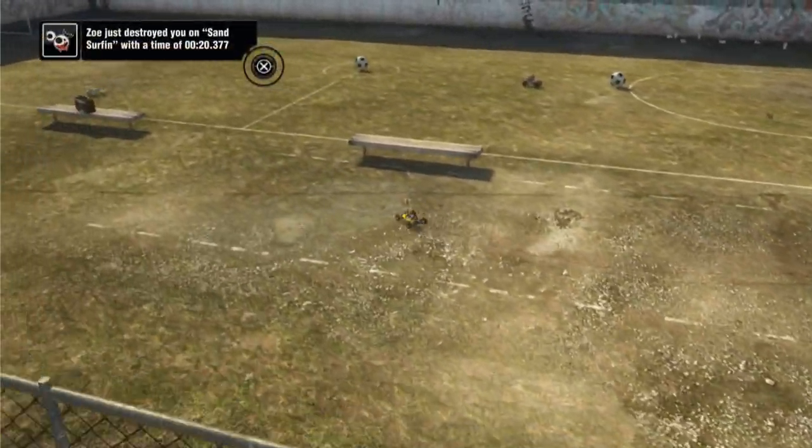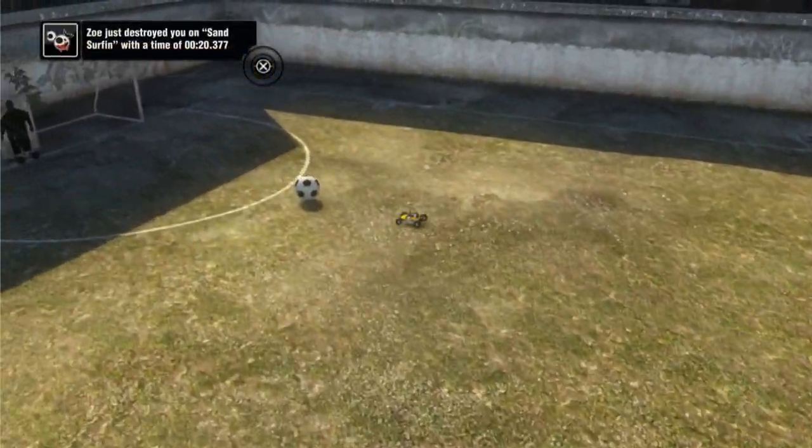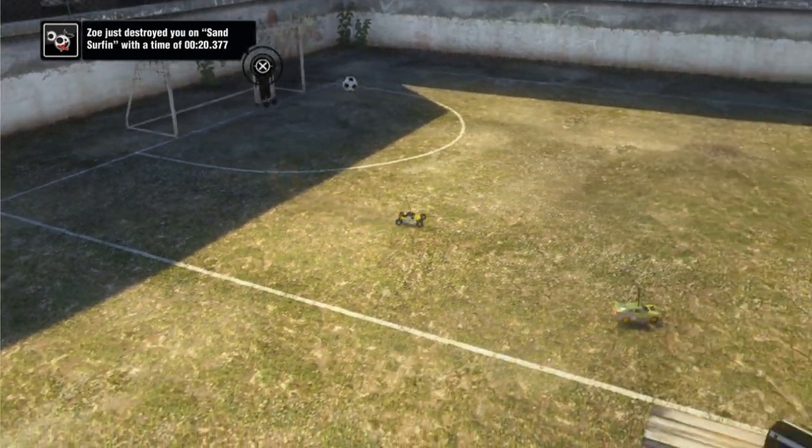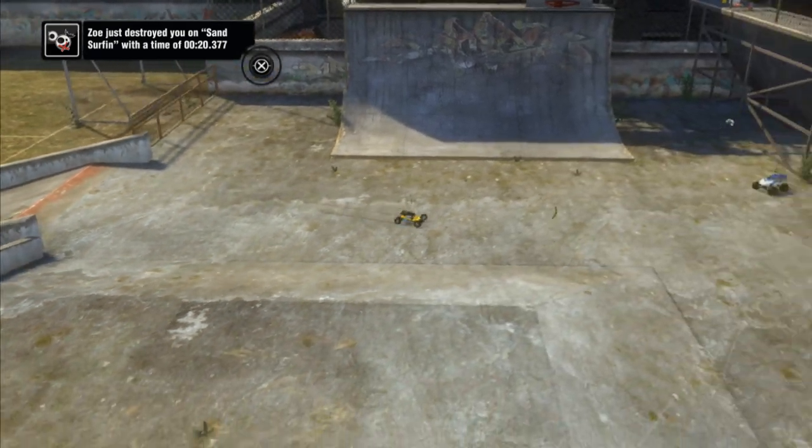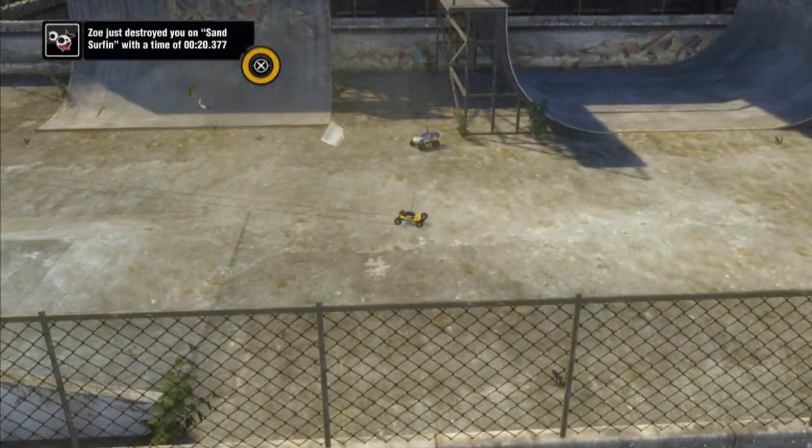In the top left-hand corner you'll see some notifications. As you can see, Zoe is just beating my time on Sandsurfing. I'm not particularly happy about that, so I'm going to try and beat it. All I need to do is hold down X, and in a few seconds the race will be loaded up, and I'll be ready to try and beat her time.